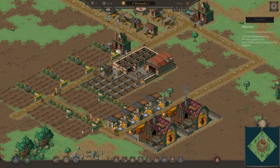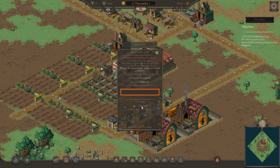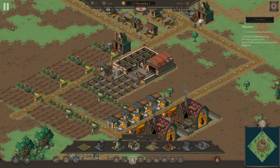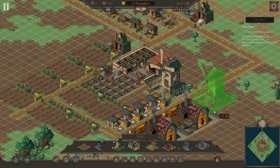We've brought in the barley and converted it into beer, which is now going to our warehouse. We have stocks of wheat, but I actually forgot something — you don't send wheat straight to the bakery. You have to put them into windmills first. Yes, I forgot to do that. Let's go ahead and put two windmills down.